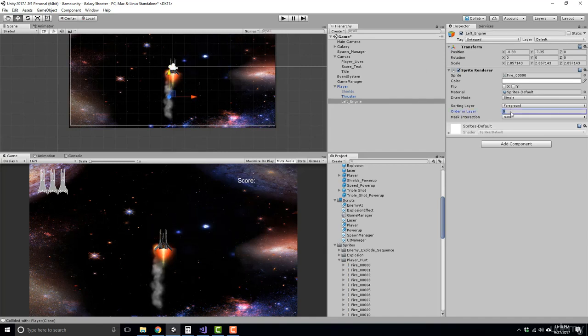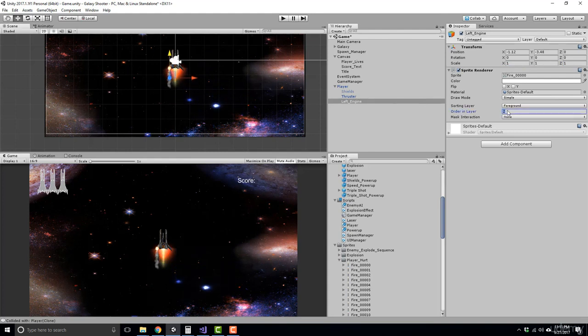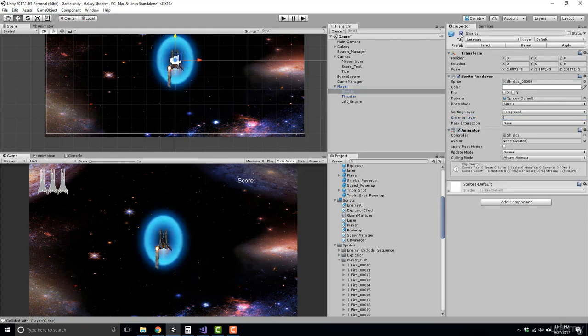Set the order in layer. That's actually pretty good — it doesn't have to be on top but it has to be visible. Shrink it down by setting the scale. Let's drag that up — yeah, I like that. Set it back and see how it looks. We'll keep it at two for the order in layer. It may conflict with our shield if we turn the shield on — actually no, it doesn't conflict. That looks pretty good.